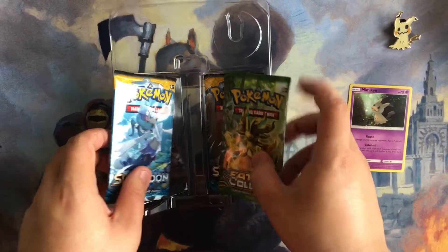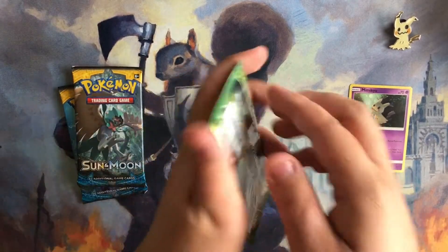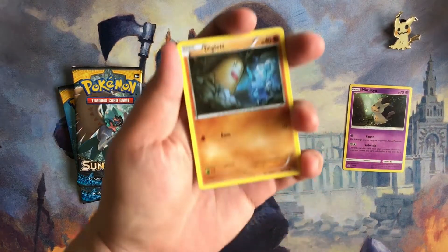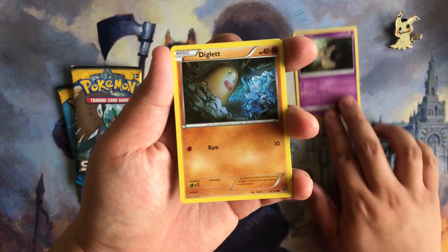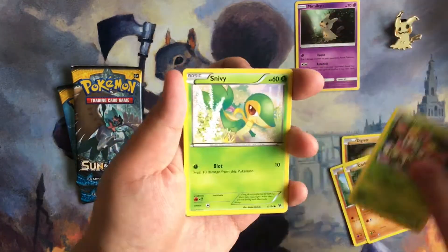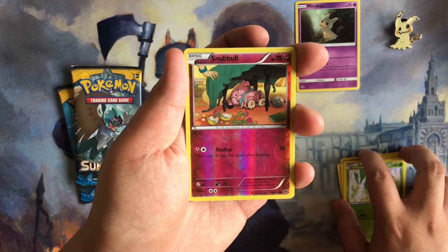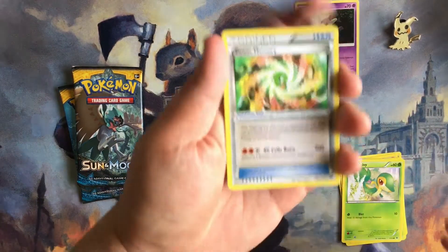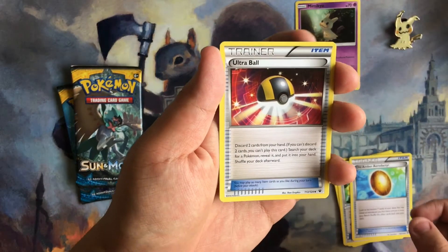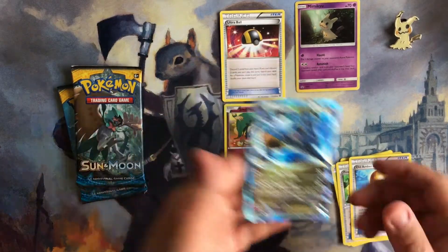It looks like one pack is Fates Collide, so let's start with that and then move on to Sun and Moon. We have Diglett, Riolu, Carbink, Deerling, Snivy. We have a reverse of the Snubbull — I'll put that card to the bottom — Power Memory, Ampharos, Aerodactyl, and Ultra Ball. Nice, that's a good pull. So we had the reverse of a Snubbull and we pulled a Kingdra EX.